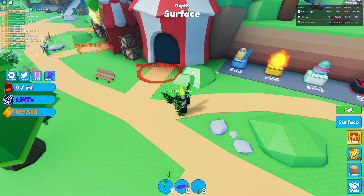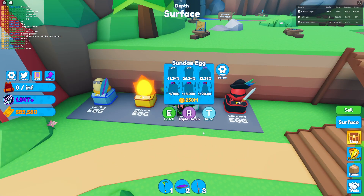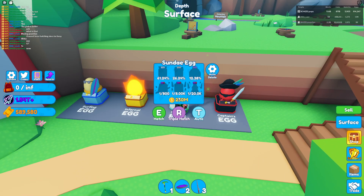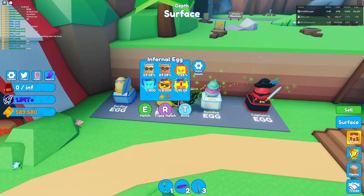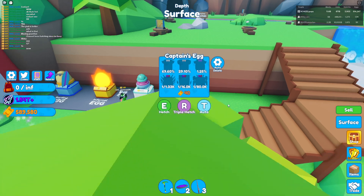Most importantly we got two new eggs. Inside these eggs are secrets, so make sure you guys hatch away. We got coins for this one and tickets for this one. The ticket egg is four times as expensive — this one was 10 tickets an egg, this one's 40. That means you're gonna need four times the tickets to hatch this egg, so grind away!